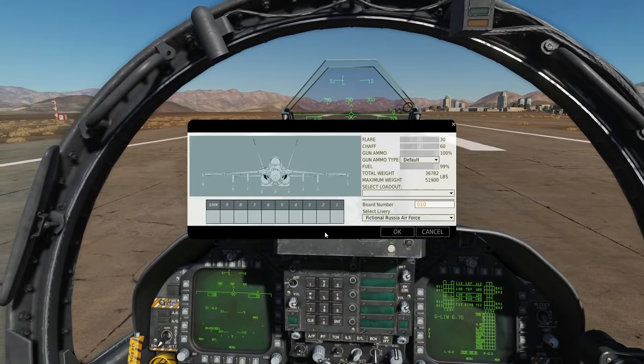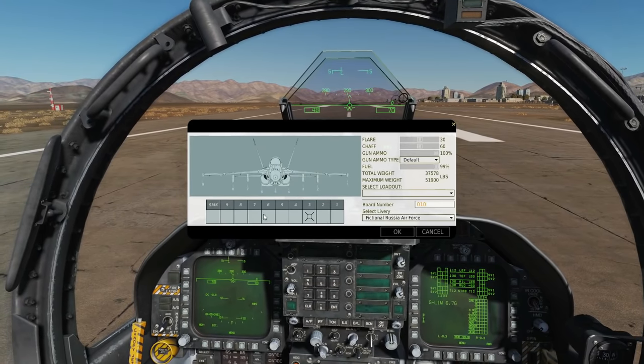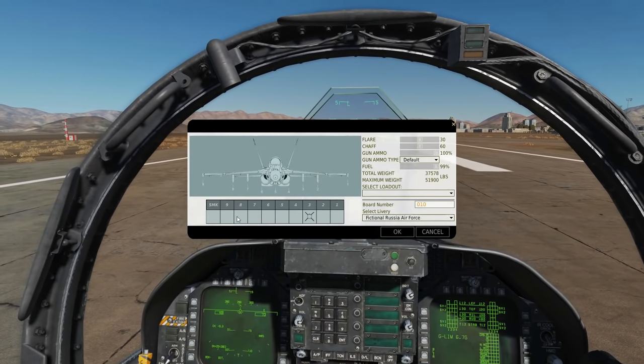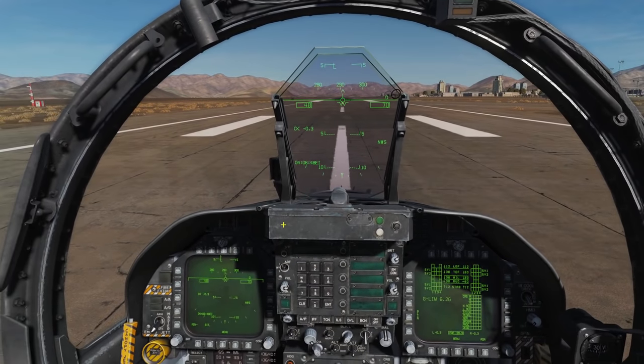Let's go to the arming screen. You can have them on pylons three, two, seven, and eight — so four total you can carry. Okay, we're armed up and good to go.